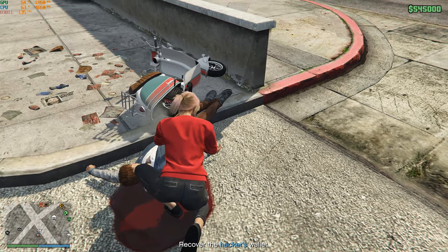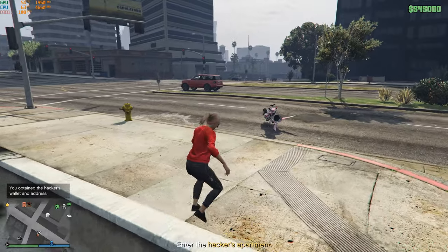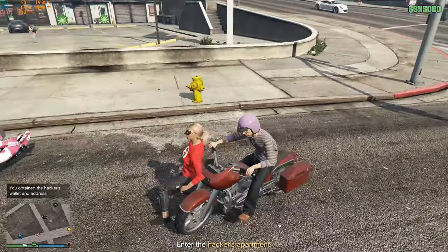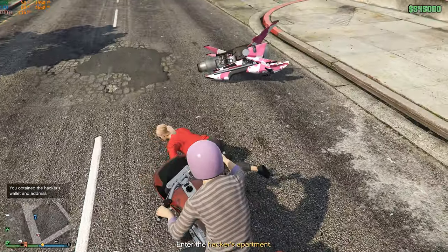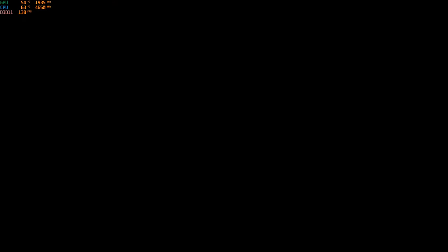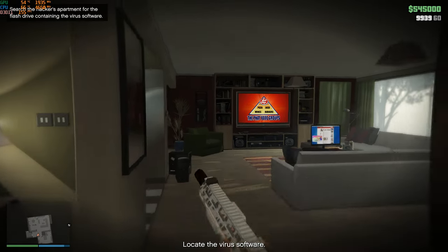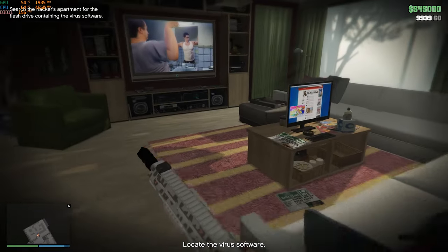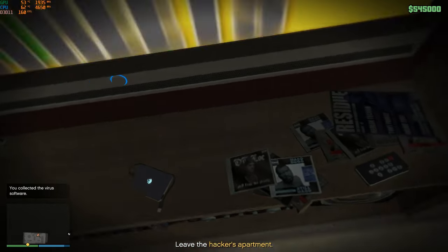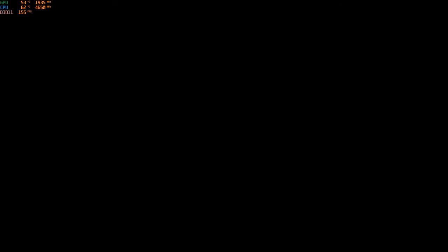When you have the wallet, the game will show you the apartment. Go to the apartment and grab the USB stick, and then we are done. You will notice that nobody is inside here and nobody will kill you — that's one of the advantages of killing the hacker before going to the apartment.